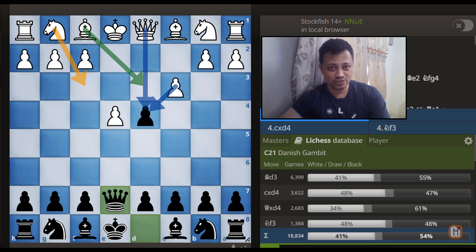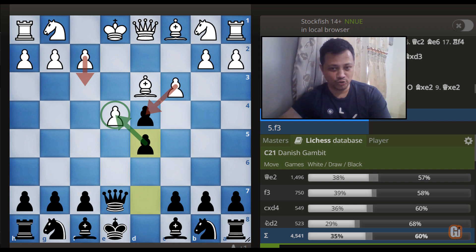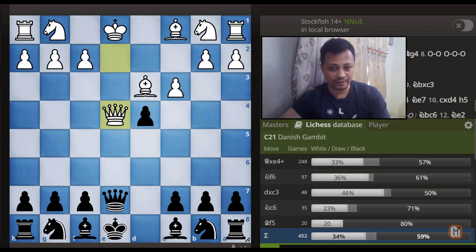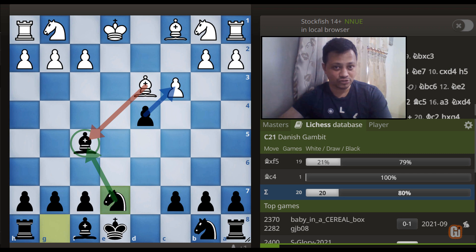After the forcing sequence — queen captures D3, queen captures D3, and bishop captures D3 — we achieve our goal of removing the queens and becoming a pawn up, giving black a winning position from the opening stage. Now let's look at white's most popular choice: bishop to D3, defending the pawn. We hit back in the center with D5, and queen to E2 is by far the most popular reply.